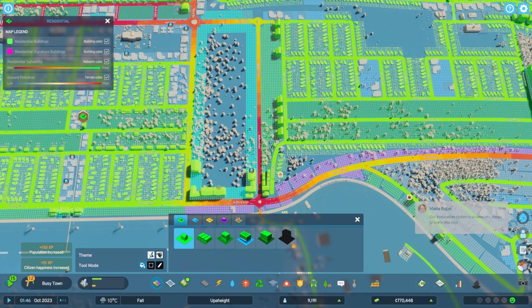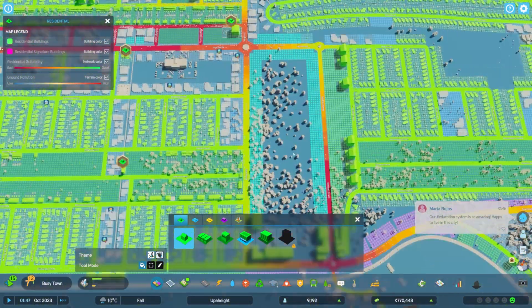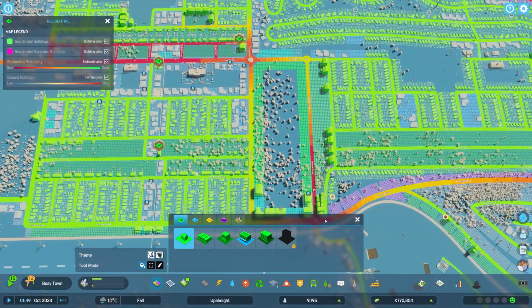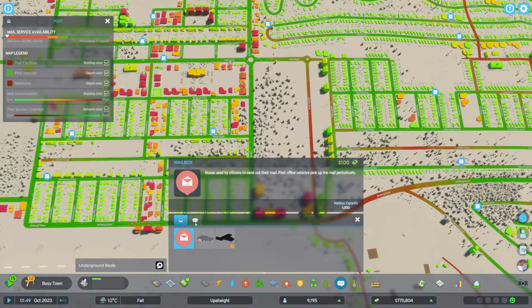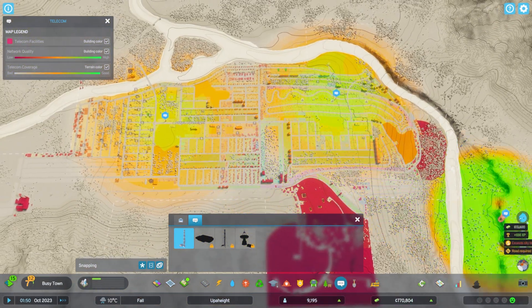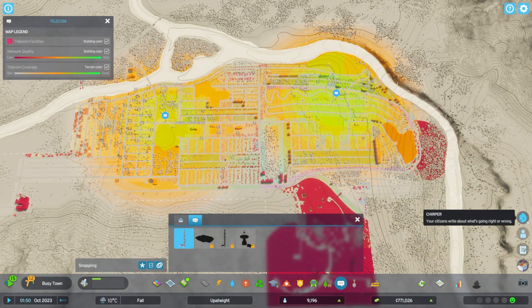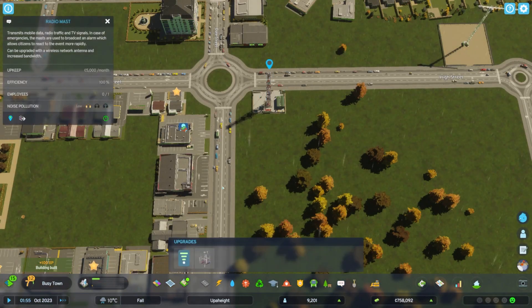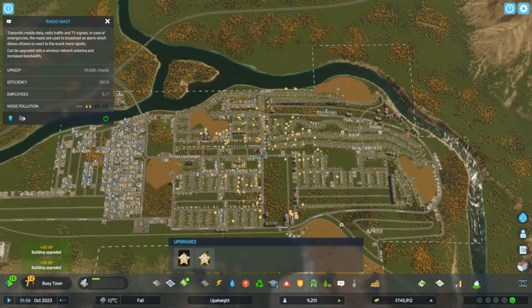Low density for anything that isn't already built, and then I might do something in here as well. We do have good school coverage but what are our communications like? Yeah, we have a little black spot there so I might pop a tower down.